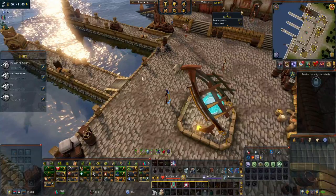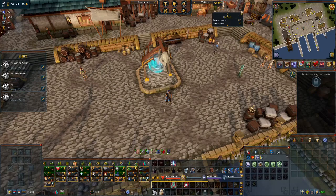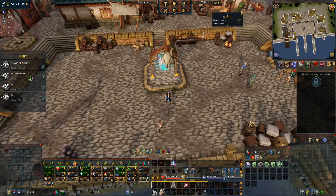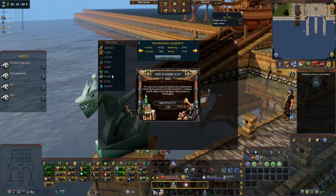You can then enter your port and usually there will be someone here to start the cutscene. Once you have your first ship you can send out missions and collect resources.